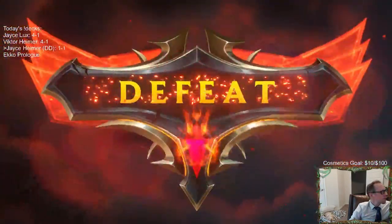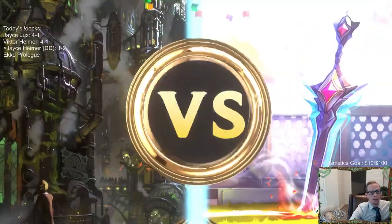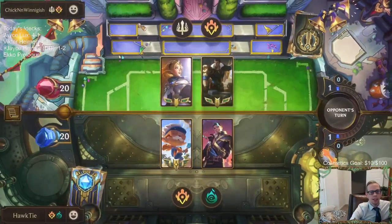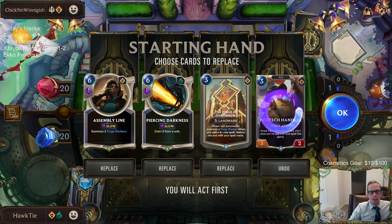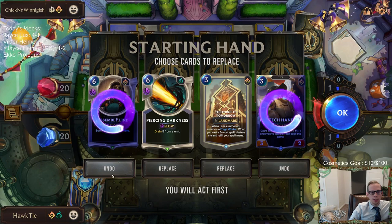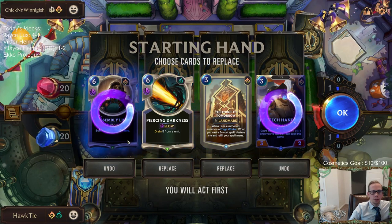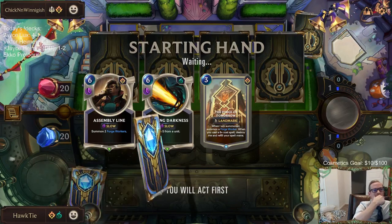Good games. If these kind of decks become popular, landmarks may come back. Both of those last two games we lost — the first two decks we were playing would have lost to those games also. Those were good hands with really difficult matchups. So now we're facing Jace Lux. What do we want to do against Jace Lux? I want to keep these two, and I guess Assembly Line also, because you just want to keep playing your six-cost spells.